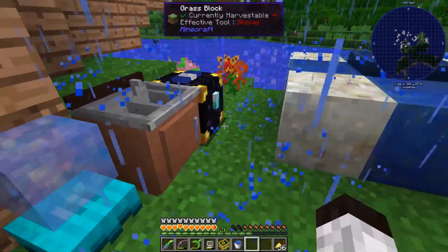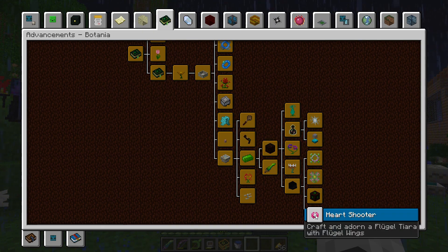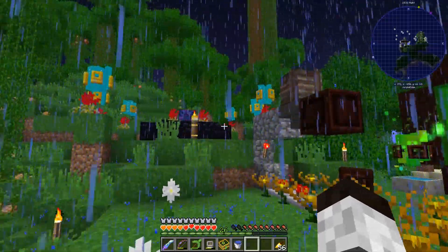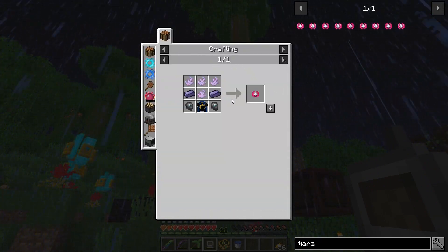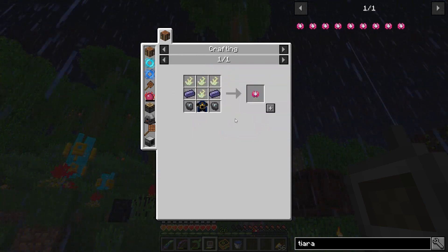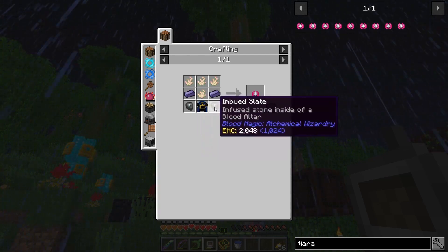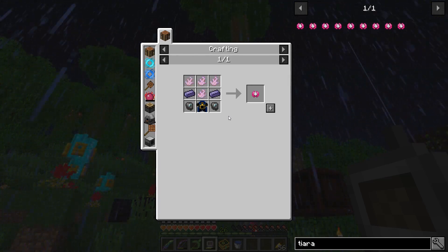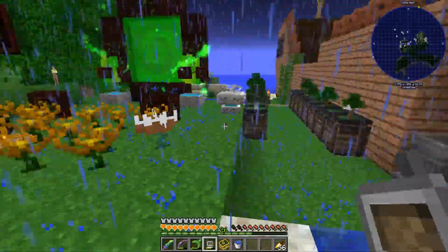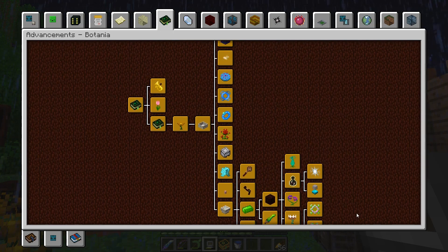One more advancement left, and this one may be the toughest. It says: craft and adorn a Flugel Tiara with Flugel Wings. Looking up the tiara recipe, the only way to make it requires Thaumium — which is from Thaumcraft — and Astral Sorcery materials. So I'm not sure how I'm going to get those at the moment. I'm going to call this one done for now. We'll have to come back to it once I progress further into those other mods.